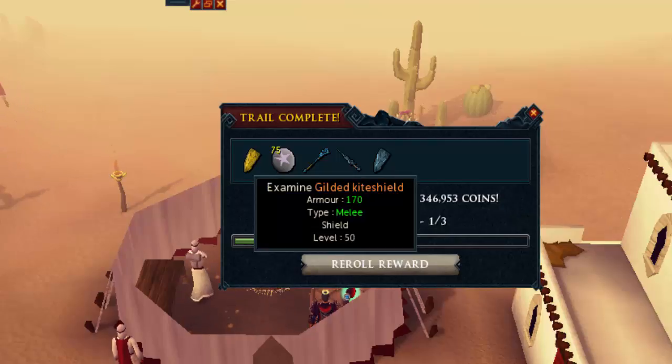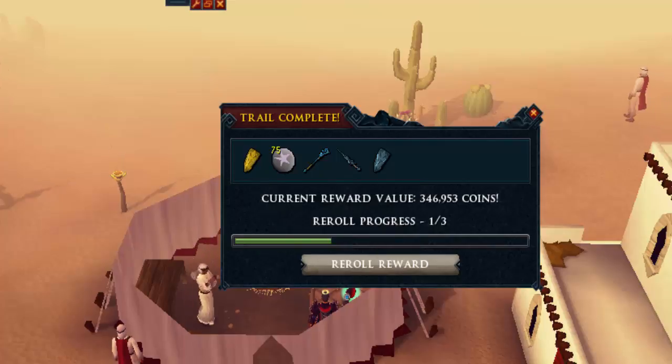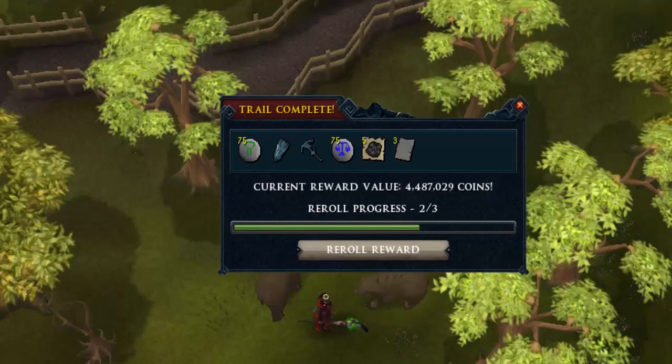It happened again - it's gilded again! It's the fourth piece I think I have in my loot tab now, from 1600-something hard treasure trails. I think gilded is around 1 in 1100 or something for the drop rate, so I don't know what's up with that. The value for the kite shield is really bad - I think only the plate body is worth like 3 million, but that's about it.